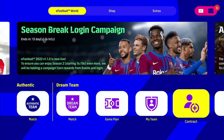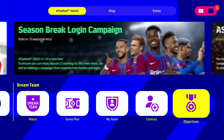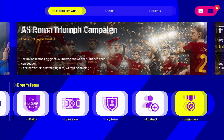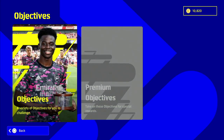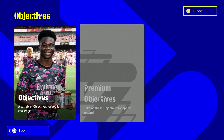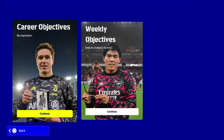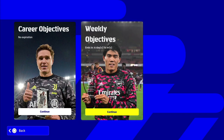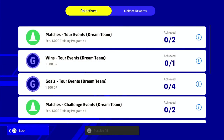Let's get into the biggest updates. We've got objectives from the main menu here. The premium objectives I'd assume will be added when we have the premium match pass that you'll be able to buy, so they'll be tied to that. The objectives seem to be split between career objectives and weekly objectives - the weekly ones are time dependent, similar to the trending players, ending in six days.